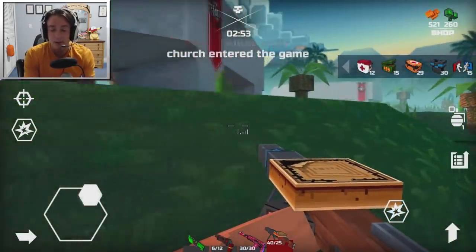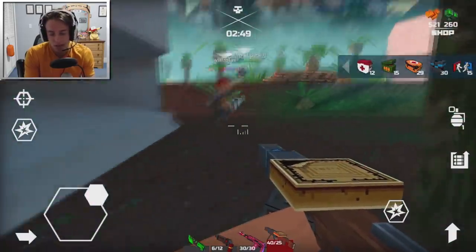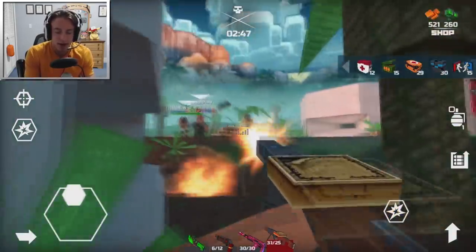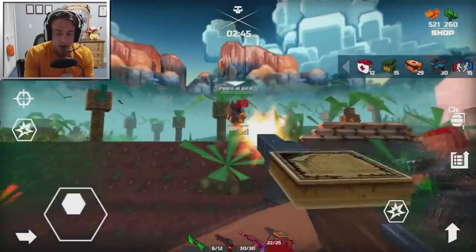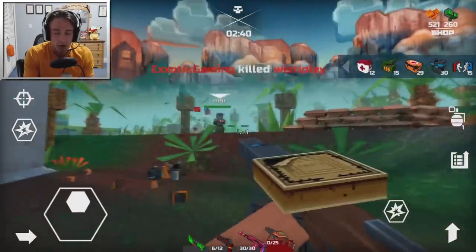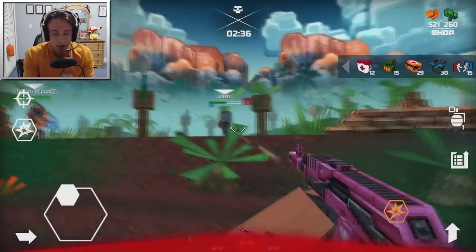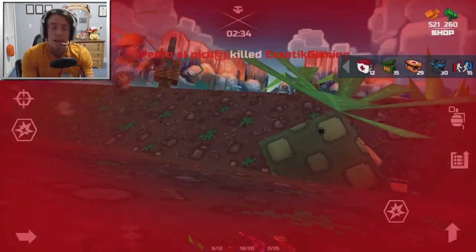So hey, Pixel Field developers — I know you watch these videos because you're awesome. You might want to consider getting rid of the little arrows over the people's names. When they're really close by, it doesn't really matter, but when you're farther away it kind of ruins things a bit. Just keep that in mind.